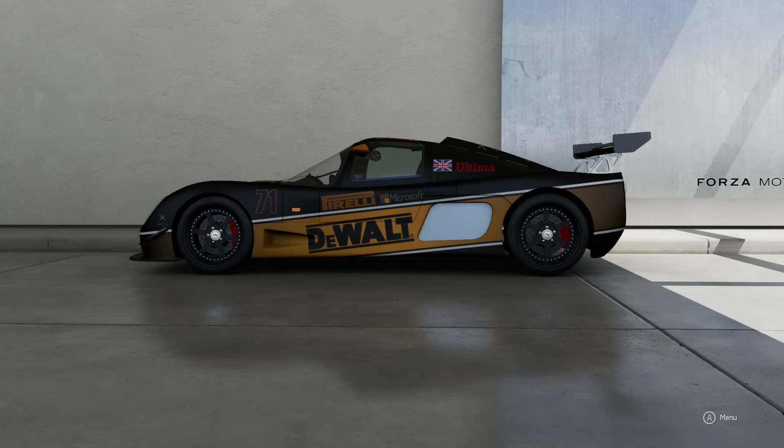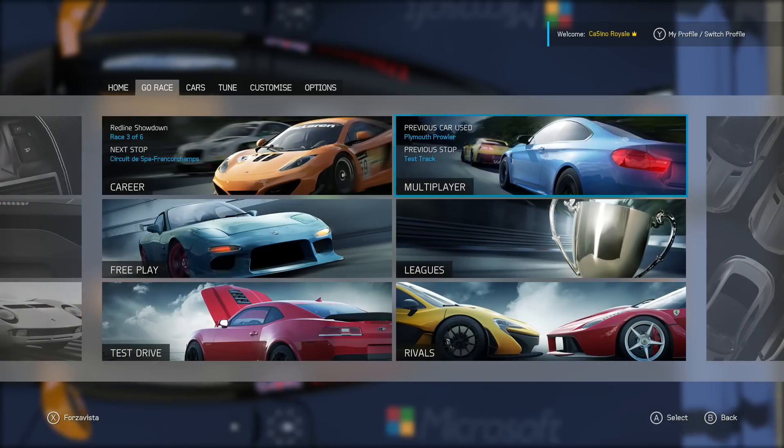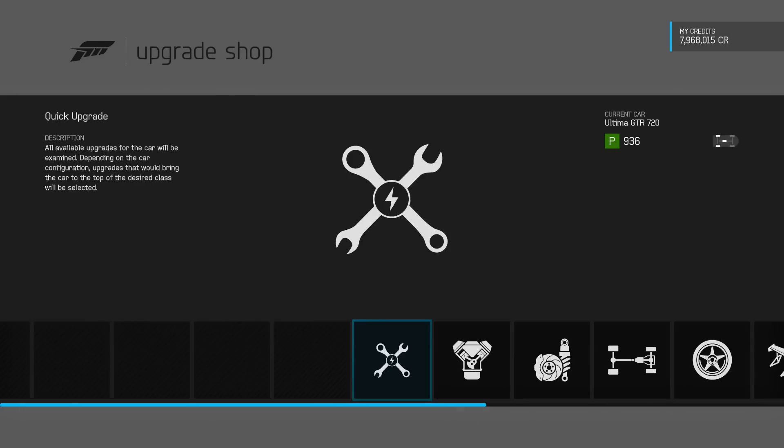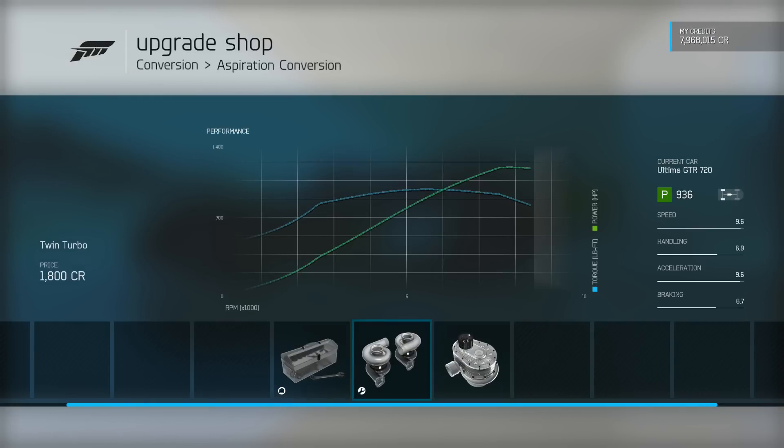Unfortunately I had to modify this car off camera because my Xbox kept freezing when trying to install parts. It took forever to get all of the parts because it kept going really stupidly slow, but there we go. It is a maxed out Ultima. Of course we have got no options for engines, but the standard engine is mighty powerful with the twin turbos stuck on it. We get 1177 horsepower, 969 foot-pounds of torque, and this is in a car that weighs under 2200 pounds. The power to weight ratio in this thing is phenomenal. We're 500 pounds heavier than the Caparo but we're well over double the power and double the torque.